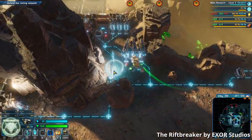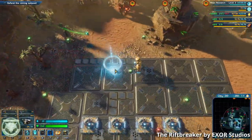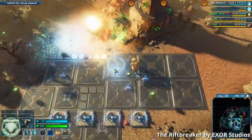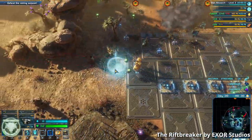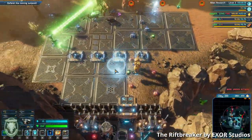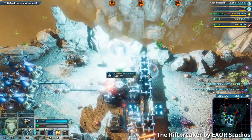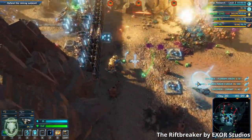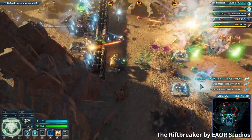Remember how I asked about figuring out which mechanisms of destruction to build? Scanning creatures helps you understand their vulnerabilities — like being vulnerable to fire or resistant to explosives — but you don't clearly know which creatures live in which biome or which are likely to attack until you get attacked by them. So planning your base's defense is either a crapshoot or wild overbuilding. I mostly just built a combination of flame towers, mortars, and sentinels, which cover several damage types, with reckless abandon. It pretty much worked all the time, but it was grating and not particularly fun.